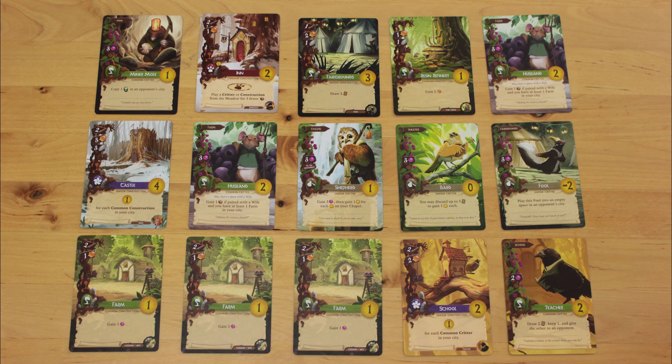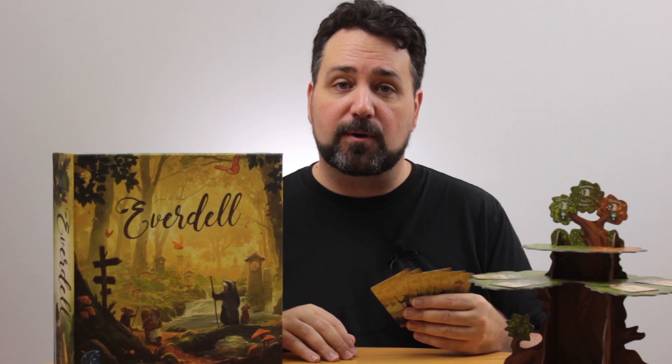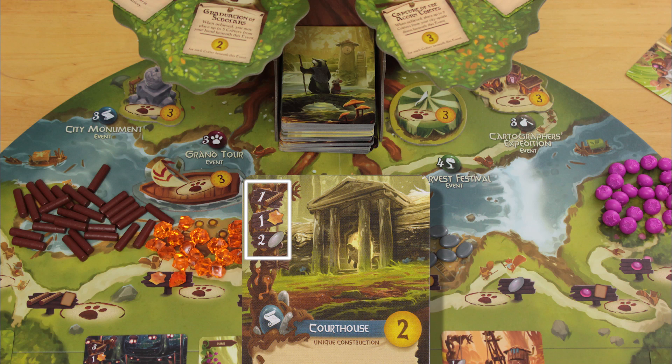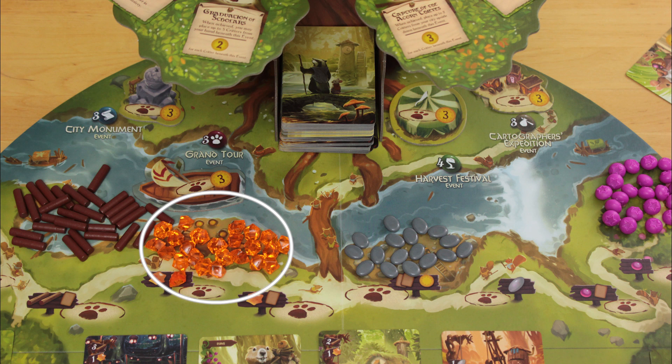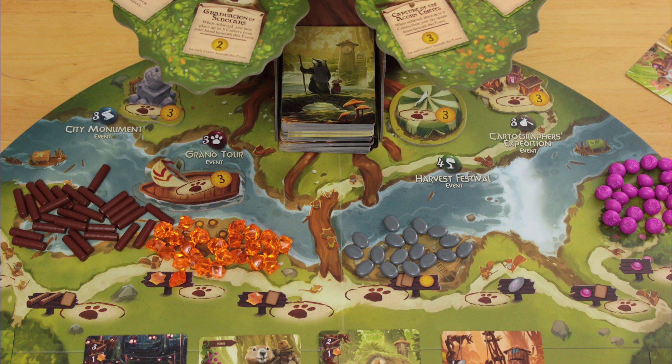Each player's city can hold up to 15 cards. On your turn, you can play a card either from your hand or from the common array of cards in the meadow that all players can access. You start the game with a hand of 5 to 8 cards, depending on turn order. You can play exactly one card on your turn by paying the cost at the top left corner. The resources you'll need to pay for the cards are twigs, resins, pebbles, and berries. This symbol means points, this one means cards, and this one means pick anything. Generally, when an action space tells you to take a card, it means from the deck, not from the meadow.